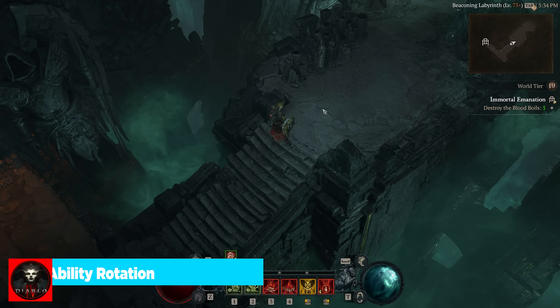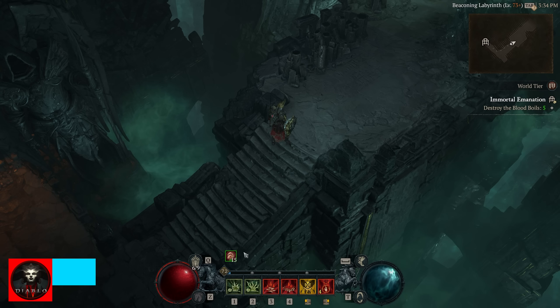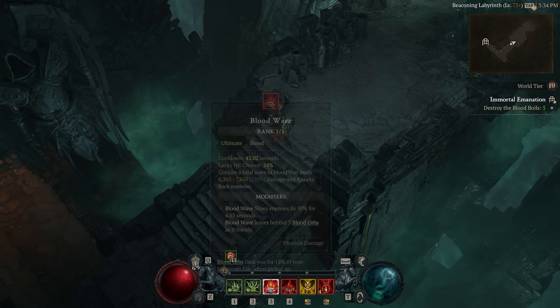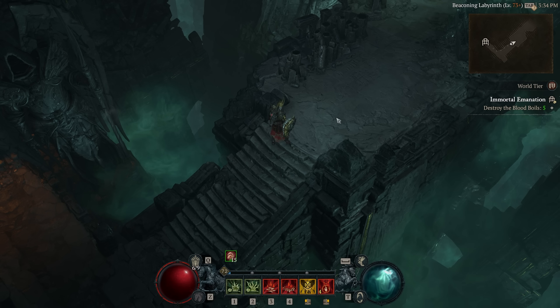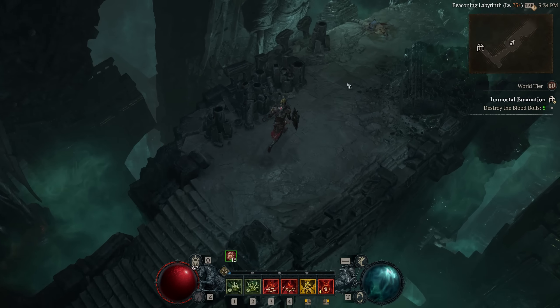How the rotation really works: you're going to be watching your Rathma's stacks — that's going to dictate how you open up an engagement. If you have 15 stacks, you want to open up with Blood Wave or Blood Mist. If Blood Wave is on cooldown, open with Blood Mist once you've corralled everything together with a Corpse Tendrils. Keep in mind this overpower only applies to your next Blood Skill, so you can still do damage with Corpse Explosion and Corpse Tendrils as you see fit.